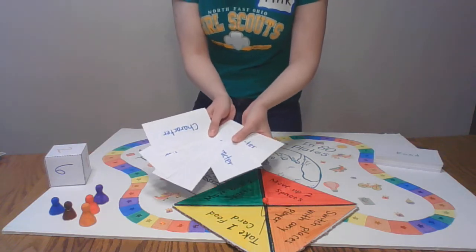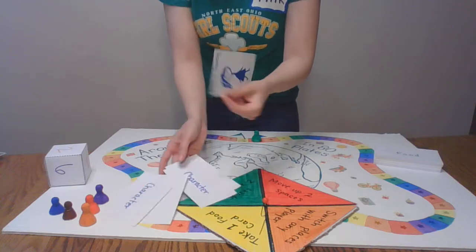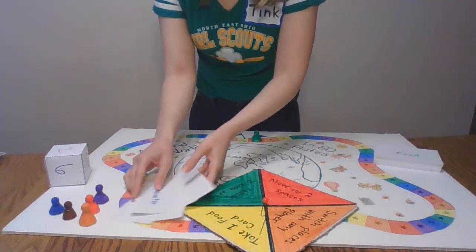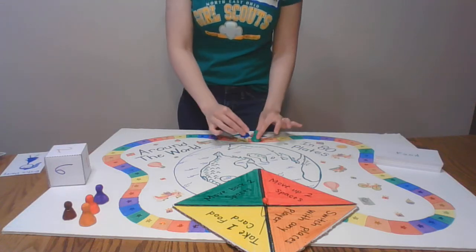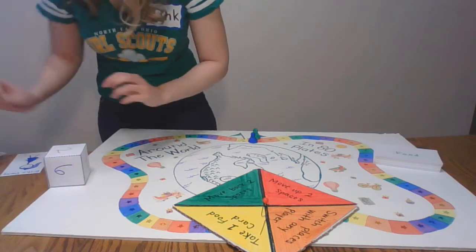Now it would be my turn to pick a character. I'll pick the one at the end — that's Deesha Daisy, in honor of our Daisy Girl Scouts earning this badge. That means I get to play with the Blue Piece. Now I'll move these other characters out of the way because we don't need them anymore.